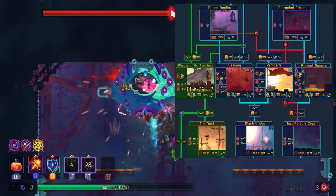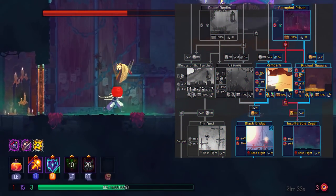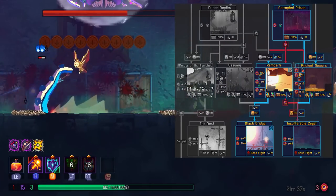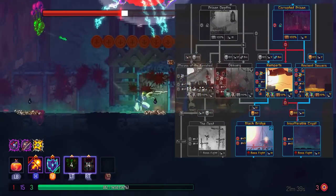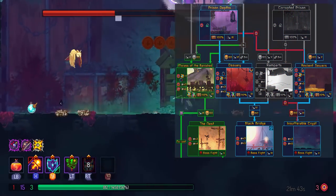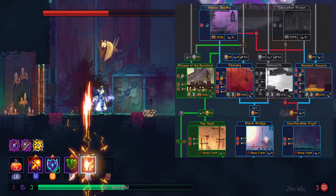Let's go back to Corrupted Prison and Prison Depths. If you went to the Corrupted Prison, your next choices are Ramparts or Ancient Sewers — so basically Concierge or Conjunctivius. If you went to Toxic Sewers, you can never fight Mama Tick. If you went to Prison Depths, you have a lot more freedom: your next choices are Morass of the Banished, Ossuary, and Ancient Sewers, so you have access to all three.